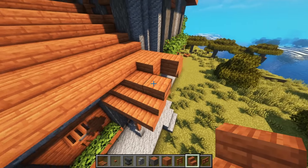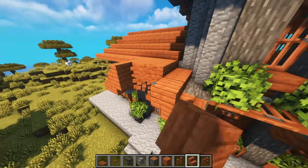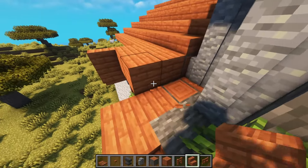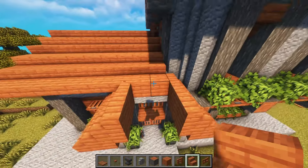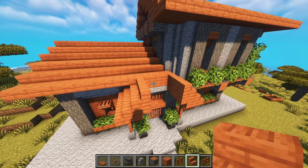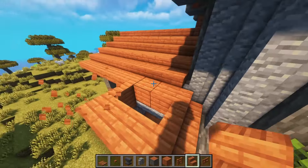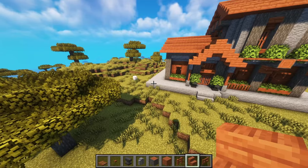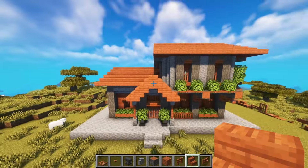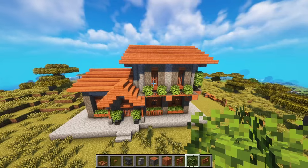Yeah, why not — I like that! How about we do stairs here and bring this up a little bit higher? Does that look strange? I think it even looks better. Hello sheep! Yeah, we leave it like that. I want to decorate — oh, we need a chimney here maybe.